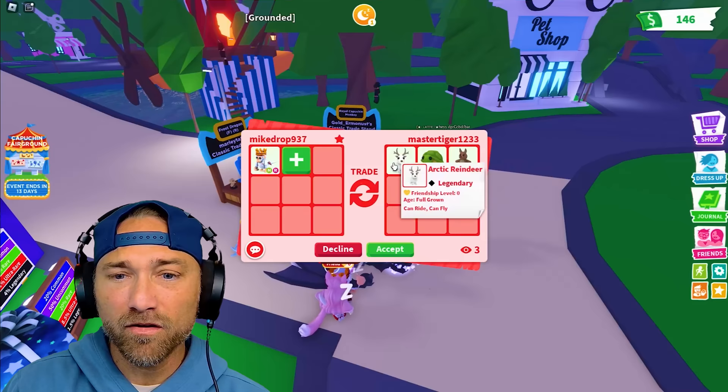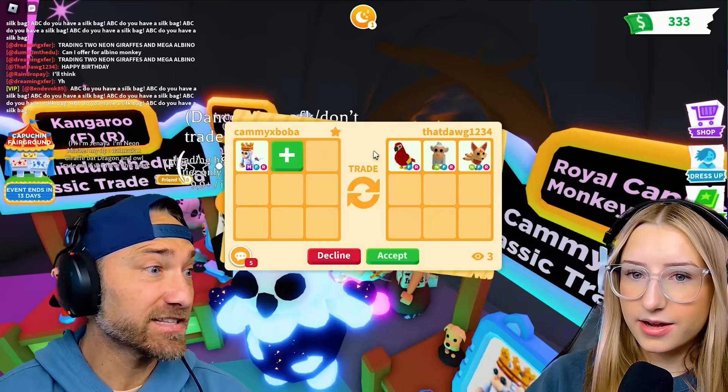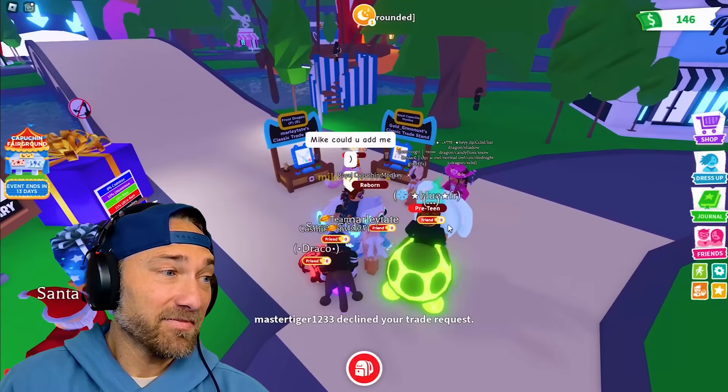This is a Royal Capuchin Monkey Neon. It's not the best trade, but it's good. Because the parrot's really good, but it's not the best pet I could get. And then it's the Neon Albino, which is super good. And then Neon Kitsune. I would say fair, I'd say it's fair too.